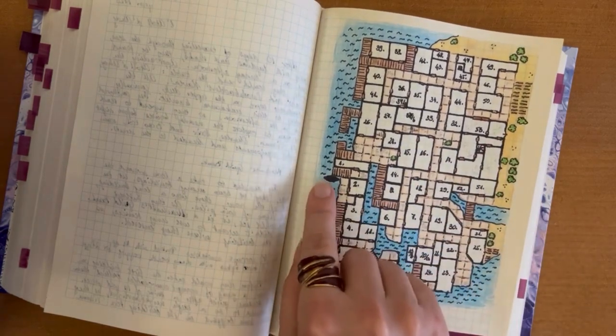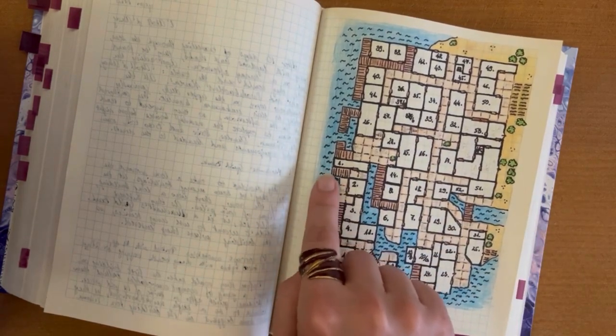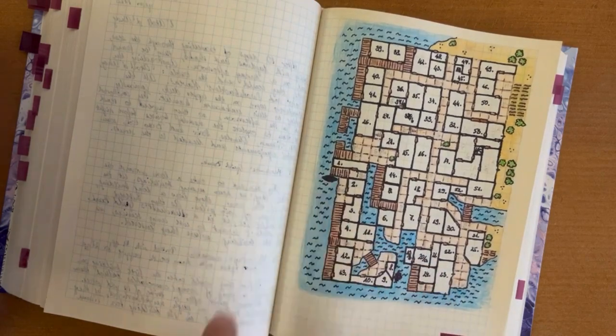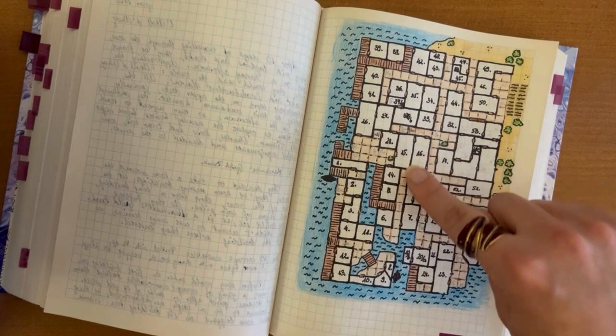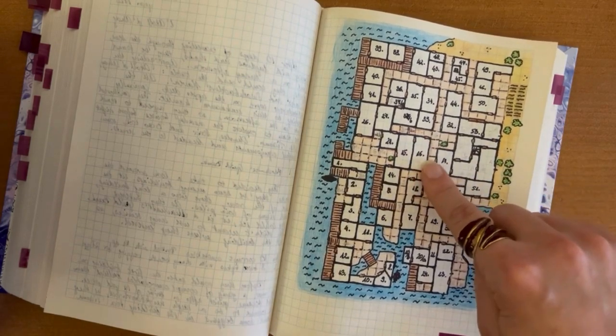At first we slept all night in the Calypso. So we went to explore and for the evening we went back to the Calypso as our house. But later we found an inn actually in the center of the city, so it was a really good roll.